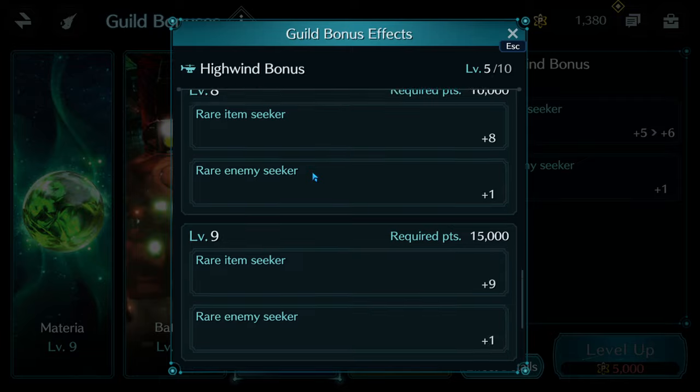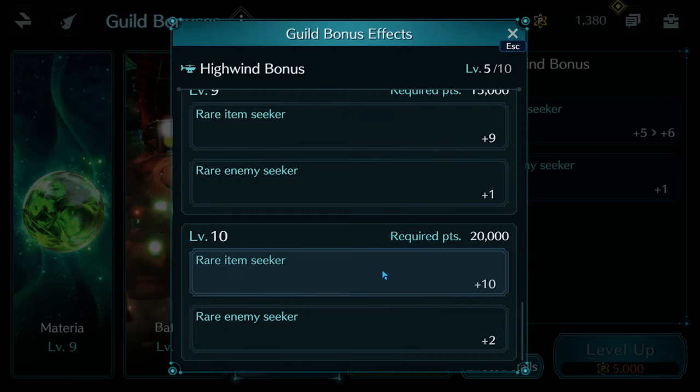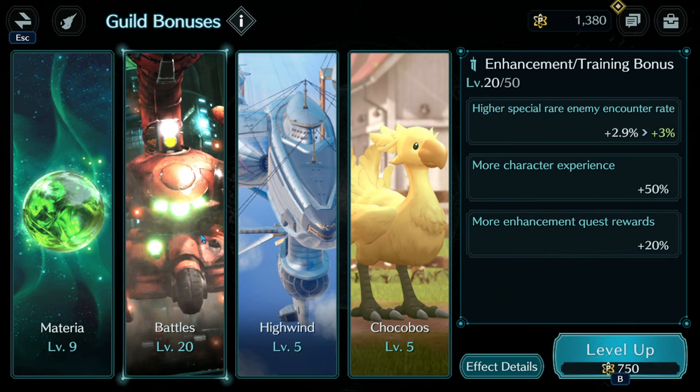Eventually when you get to level 10, and as long as things aren't going wrong for you, you have a plus 10 to item seeker. We don't know if that's 10 items or just plus 10 to rarity — if anybody has information please let us know and we'll pin it. At level 10 you also get rare enemy seeker plus two, which is quite nice. Hopefully it gets fixed and everybody can enjoy this bonus.